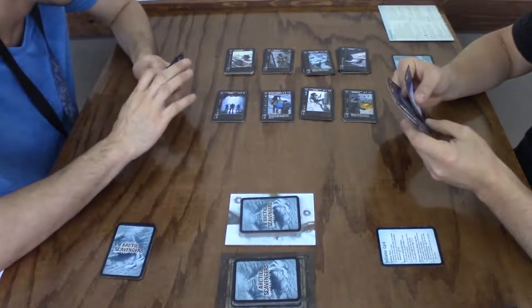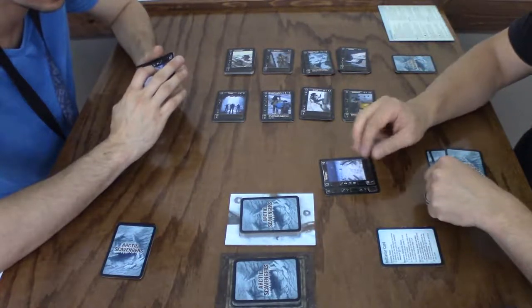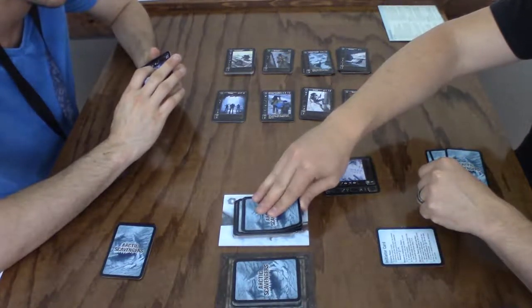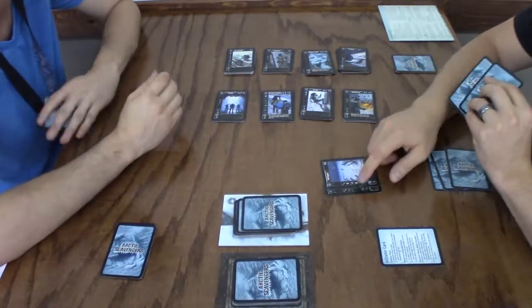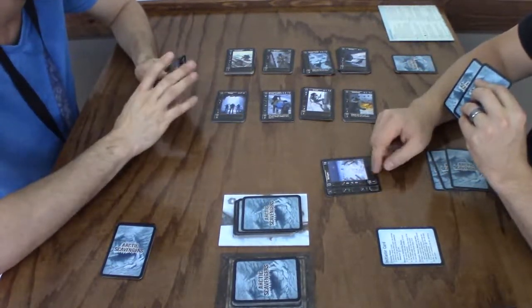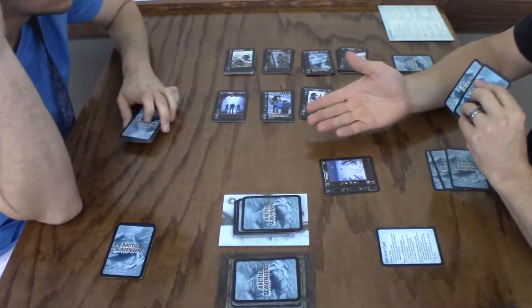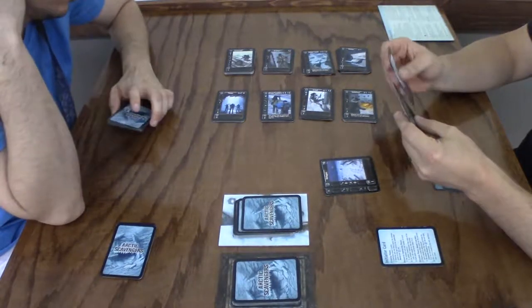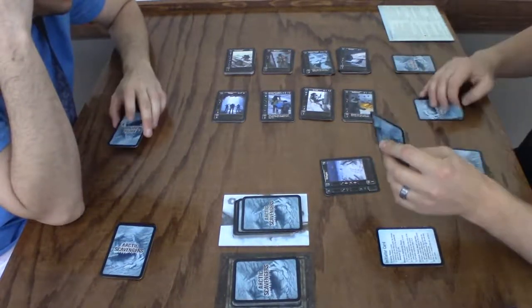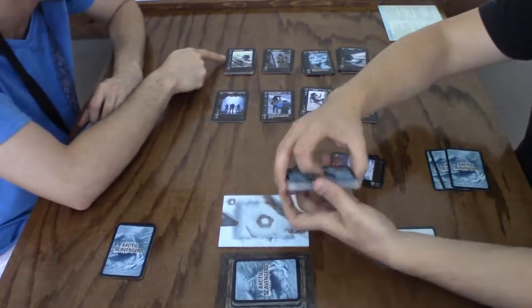I'm going to use my refugee with a shovel to dig for two cards, so I just draw two. You can add two to one that has one, but it has to have the action. Since he can't fight, the shovel wouldn't help him in a skirmish. I draw two, pick one that he found, and then this one goes on the bottom.